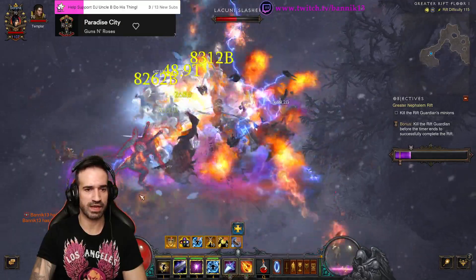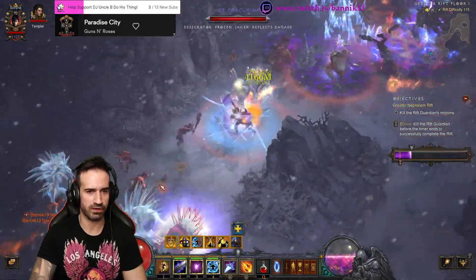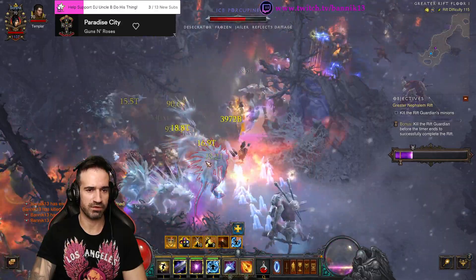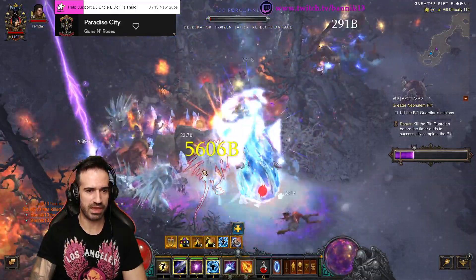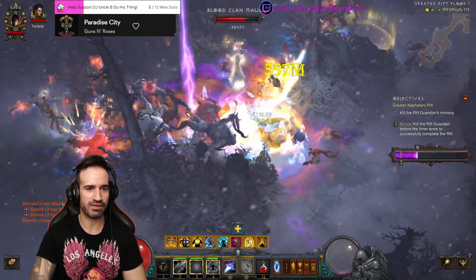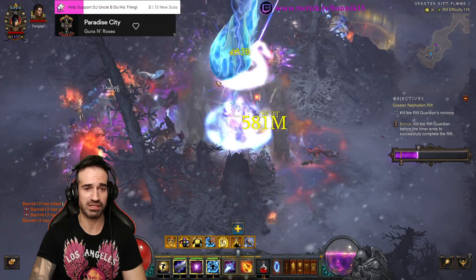You want to wait until your Arcane is absolutely full before you unleash your Meteors. I love the Meteor effect — this may actually be one of my favorite Wizard builds to be honest with you. I might even consider playing a Wizard next season.